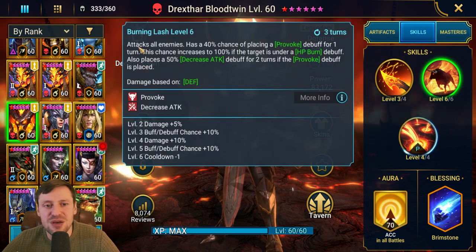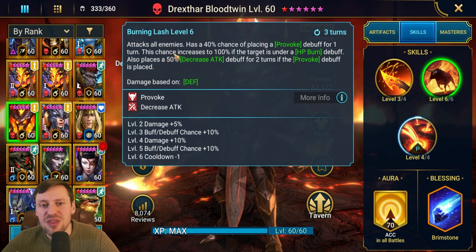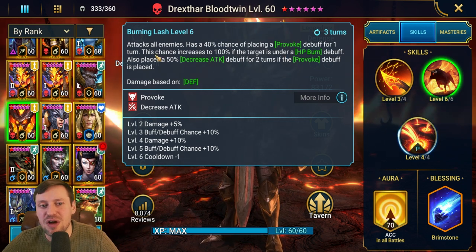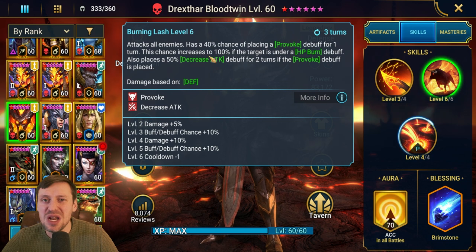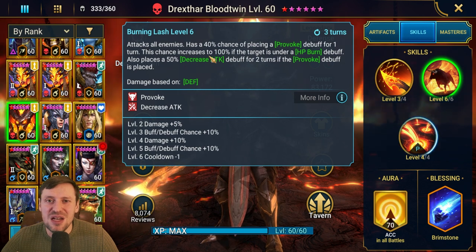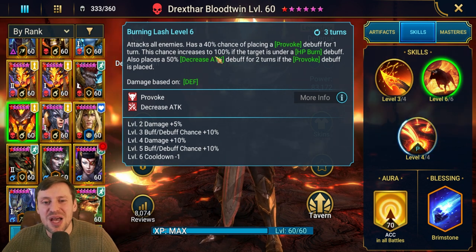His A2 attacks enemies and has a 40% chance - booked up to 60% - of placing a Provoke debuff for one turn. This chance increases to 100% if the target is under HP Burn. It will also place a Decreased Attack debuff for two turns if the Provoke debuff is placed. On Hydra, the Head of Cleansing is the only head you can place Decreased Attack on, which is a bit annoying, but he's still really good for Hydra and throws out HP Burns everywhere. He probably falls off after Hard mode.